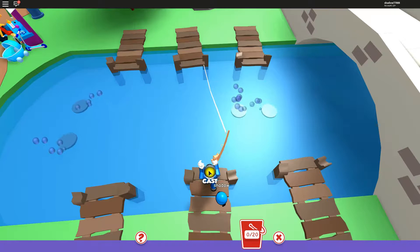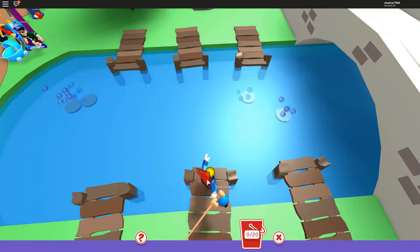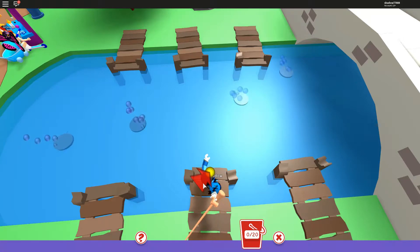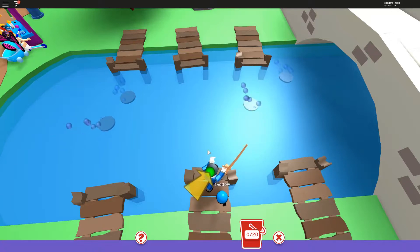All right, you should cast again. Oh, that's a little too far. Click on it. You're gonna pull back the mouse towards me — not too much. Now shoot it! Oh, I almost got the fish. Okay, I want to go do something. All right, press the X button right there.